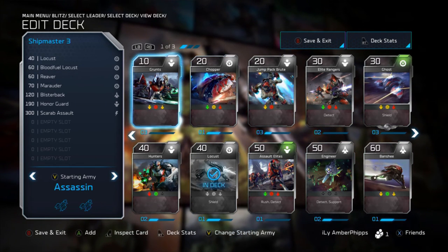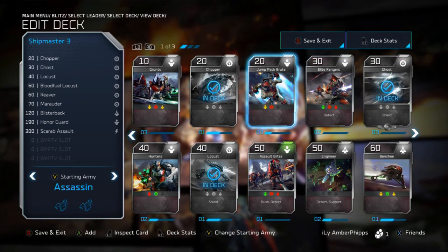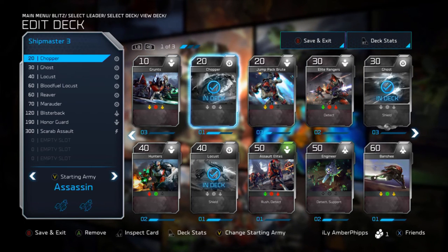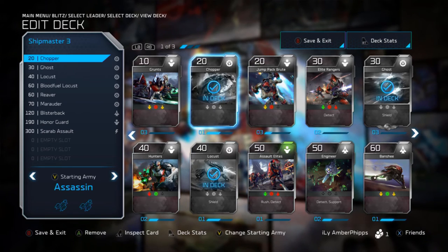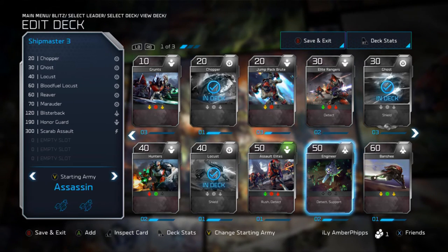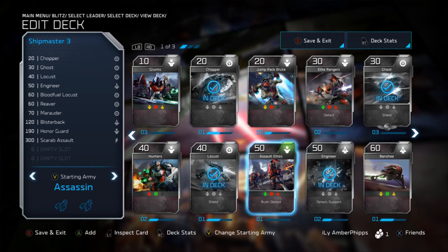Moving on to the cheap units - for the Shipmaster I want to make sure I have the Chopper and the Ghost. With the Shipmaster it's more of an energy-collection deck for me. It does a lot of energy collection, point contesting, and general harassment with those units. And the most important unit - you always have to have a healing unit, so the Engineer automatically goes into your deck.